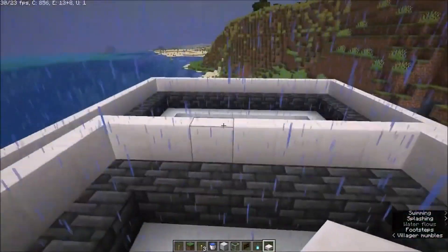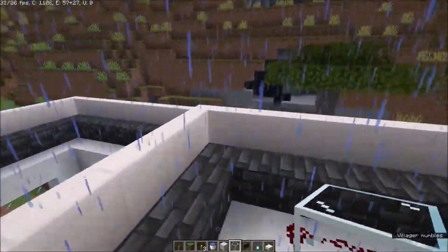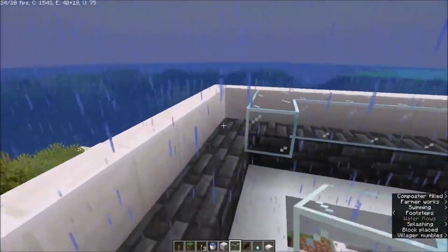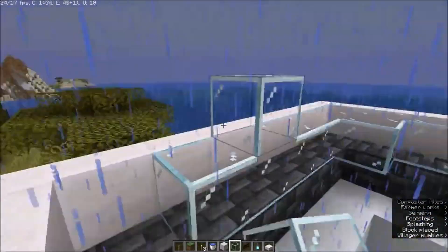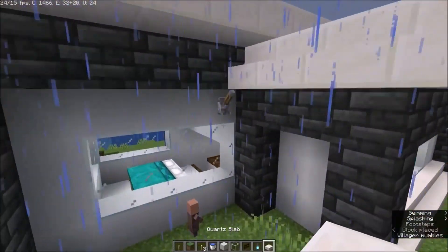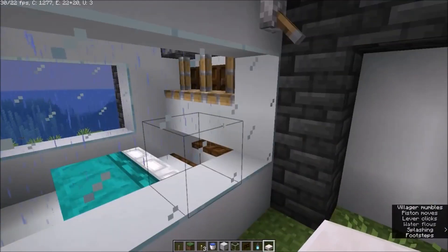For the roof it's actually quite simple — you want glass on top, all the way around, just stained glass. Whenever you want to turn off this farm you can just hit this lever — easy as that.